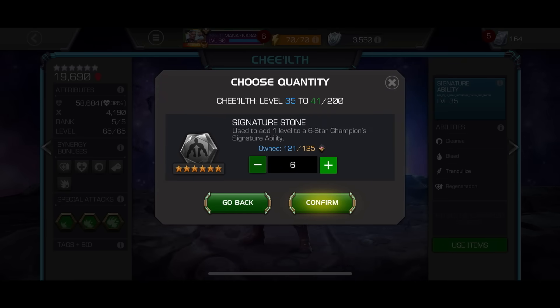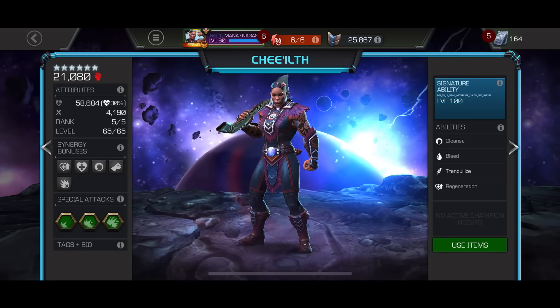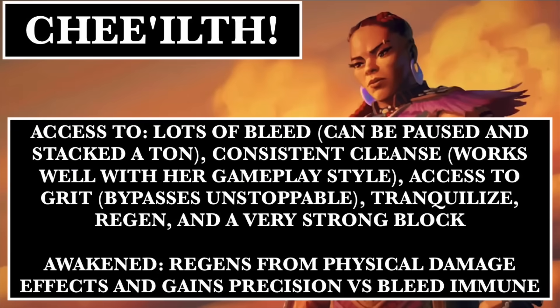Let's take her up to Sig 100. Her signature ability has a really unique ability that is very, very strong at times. This champion has access to a lot of stuff — she is like utility packed into one. She has lots of bleed that can be paused and stacked a ton because whenever she interrupts a heavy attack or a special attack with her own heavy attack, she pauses her debuffs for about 5 seconds. Additionally, she has consistent cleanse which works very well for her slow and methodical playstyle.